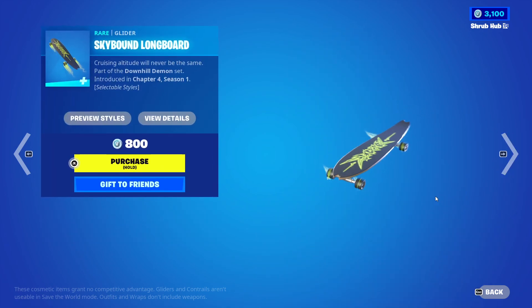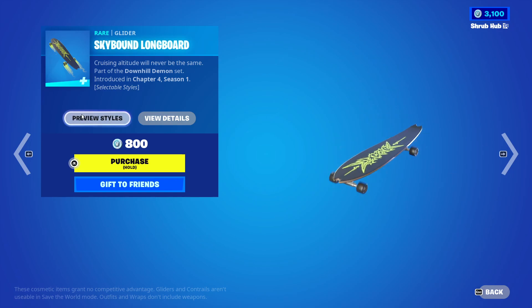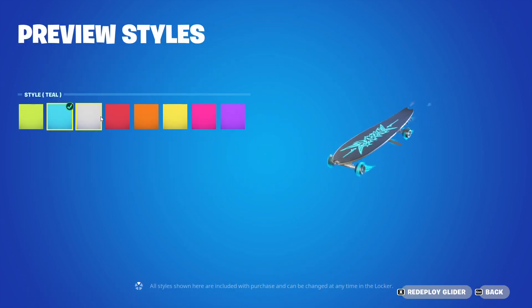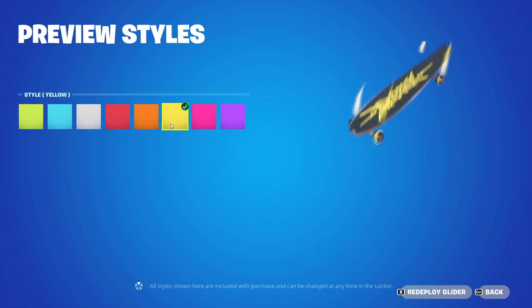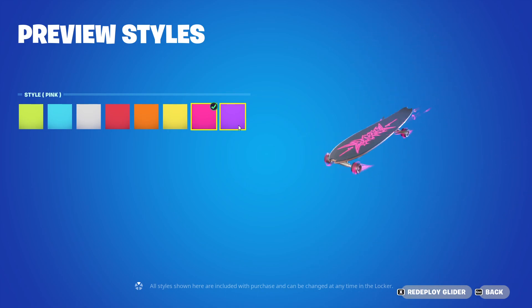Then we have the Stripe Admon glider from 2001. It's a really nice glider. It has the teal, white, red, orange, pink, and purple Edit styles. This is not the gliding animation — it's actually meant to come together when gliding. So yeah.